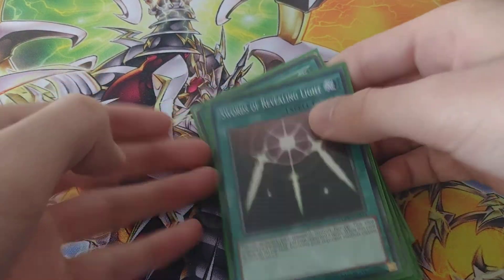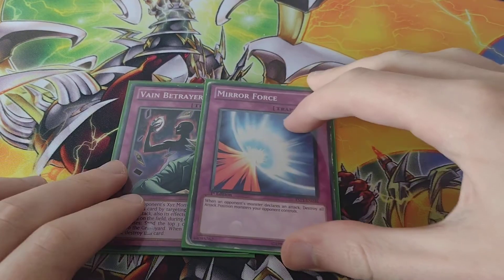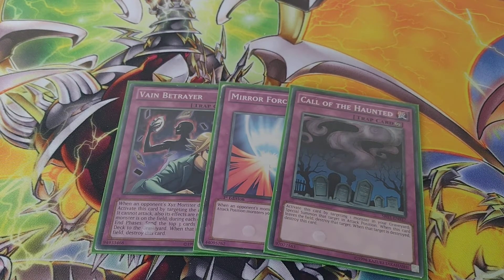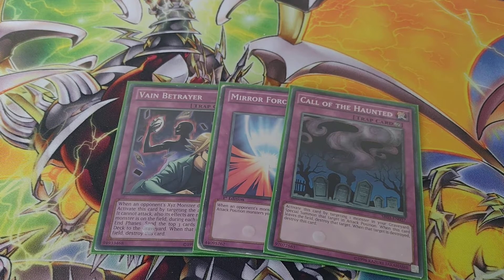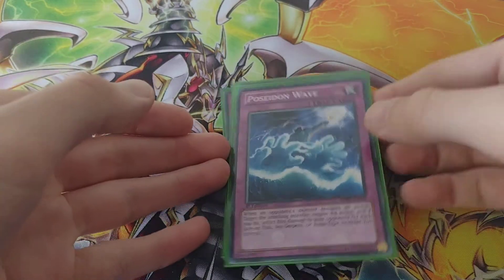Moving on to traps — I have Vain Betrayer, then Mirror Force, Call of the Haunted to get back one of my monsters. Like if a Seraph or Umbral Horror monster was destroyed and I have another monster on my field I can instantly Xyz summon. And then Poseidon Wave because I have fish-type monsters in my deck as well.